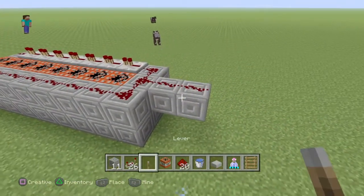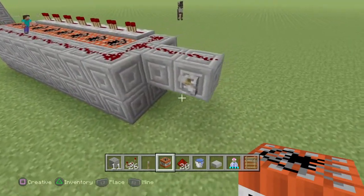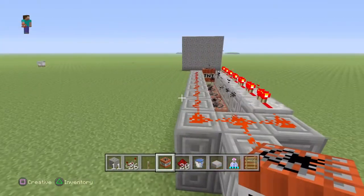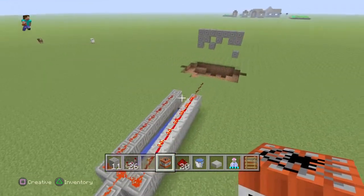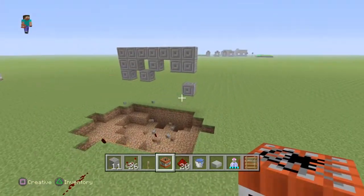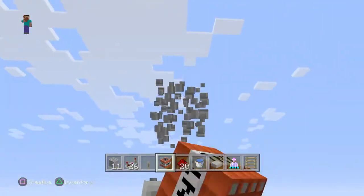This is what it looks like with the lever, and this is what it looks like all together. Just make sure all the redstone repeaters are on four, and there you have it guys — that is the TNT cannon.